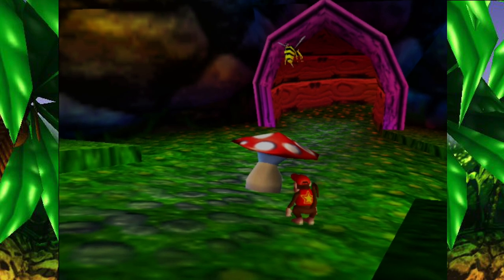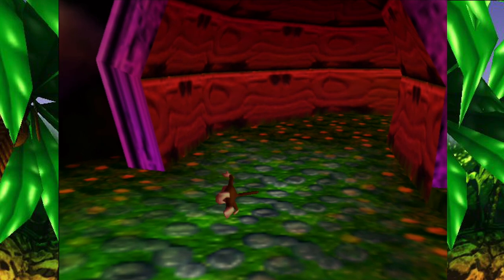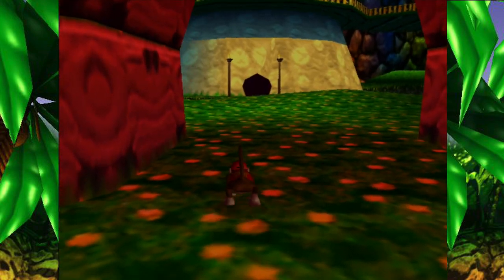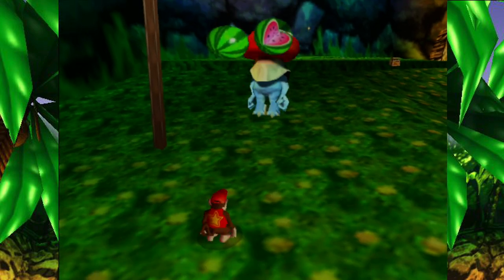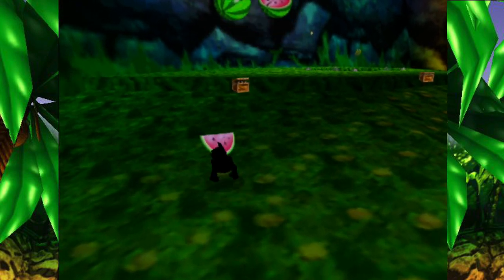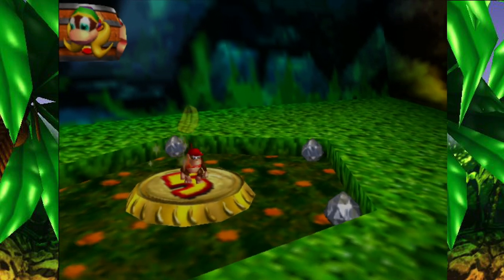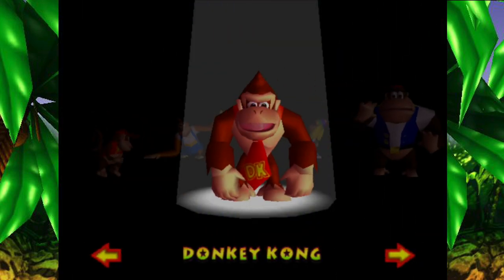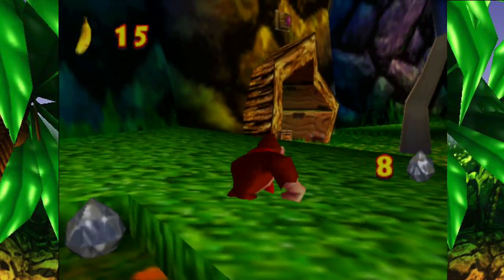Hello everybody, it's Super Stupid and I'm back with some more Donkey Kong 64. In this episode I've decided to go ahead and explore this pink door to see what's in this area. You're not a mushroom to jump on — you're dead though! Can I use this to teleport? No, I haven't found the other one. DK, give me those bananas.